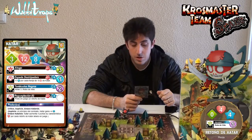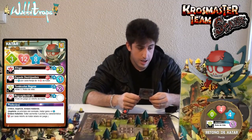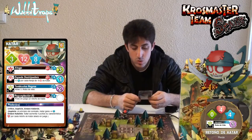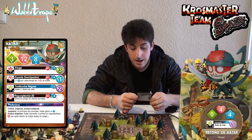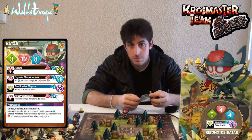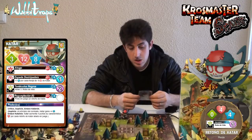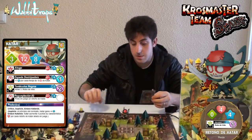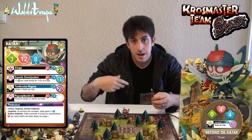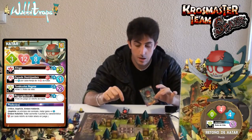Katar cuenta con 3 poderes. El primero es Crítico: lanzamos 2 dados cuando realicemos un ataque. Luego tenemos el Suplicio: al principio del combate, Katar gana +4 puntos de acción. De esta manera, en el primer turno podríamos invocar hasta 3 retoños de Katar con los 12 puntos de acción que tendríamos.